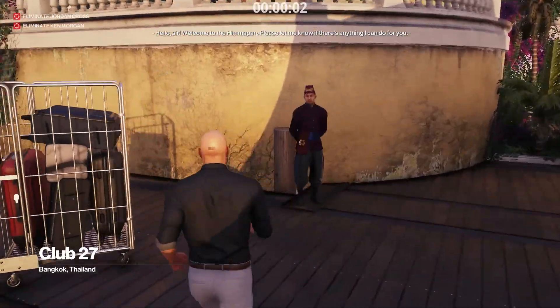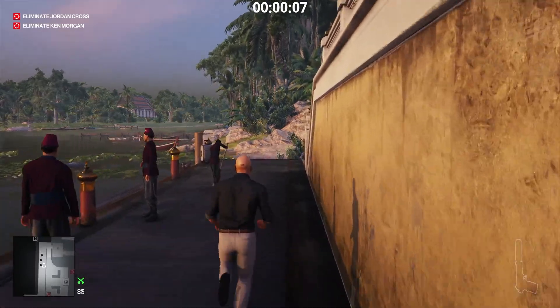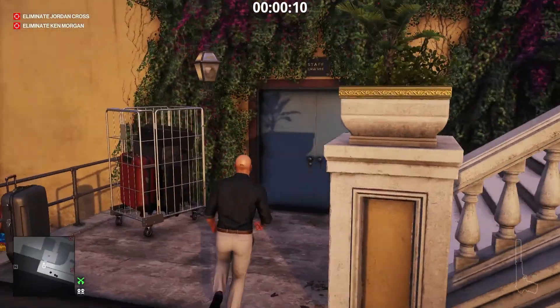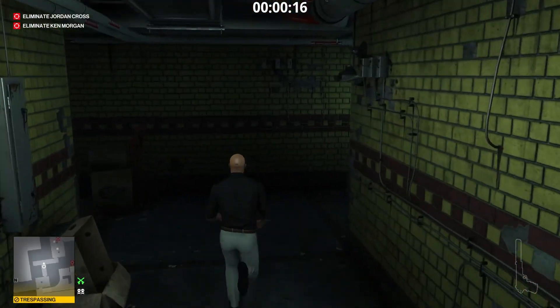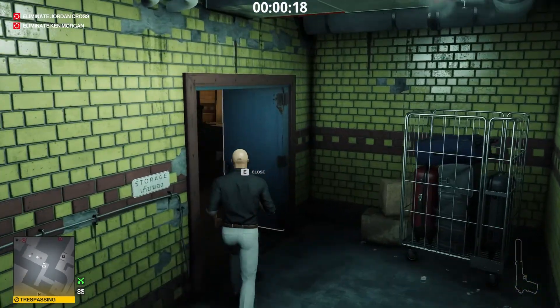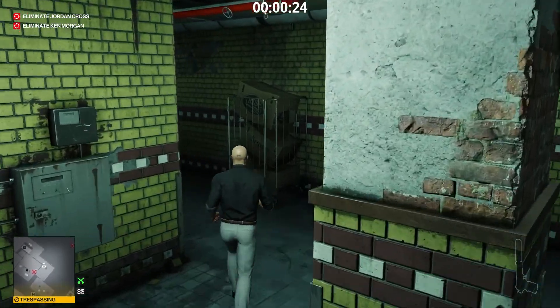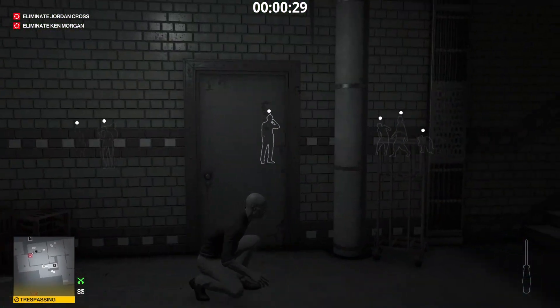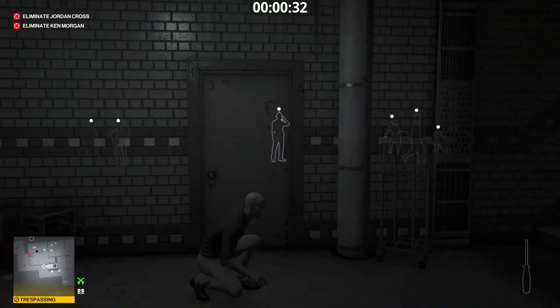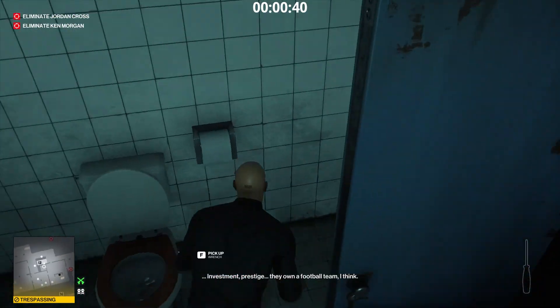We infiltrate the basement. Follow me. Shoot the camera. To make the tuk-tuk blow up, we need a screwdriver and a wrench. Screwdriver, check. Wait here until the guard turns away. Wrench, check.